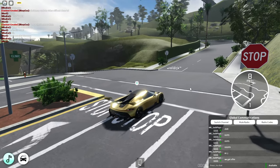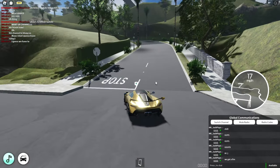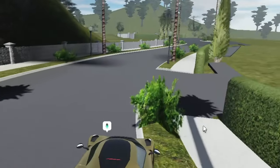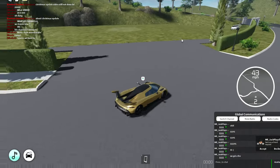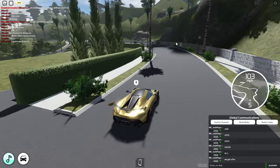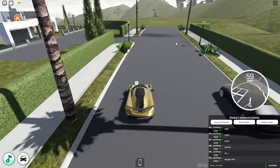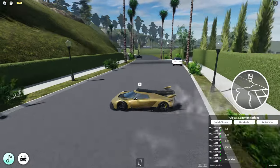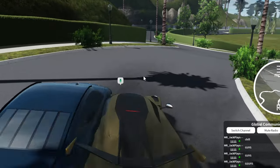I want to quickly show this — near the clinic there's a new road for all the premium houses. You can now go to the right and it connects to the other side. There are now five plots on one side and six on the other — 11 plots total. The road looks so much better too; it used to be a blocky road.